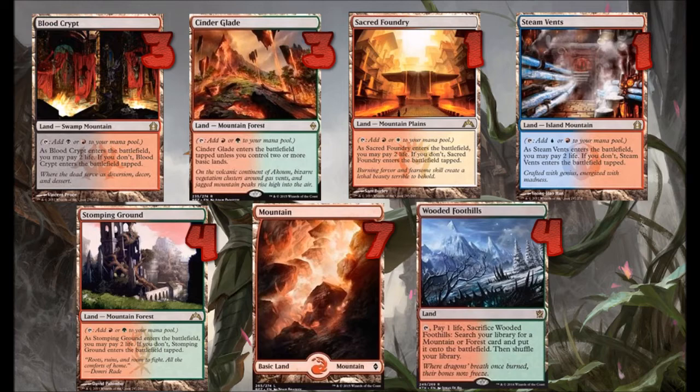And finally, we have the rest of our lands. We have all mountains except for a playset of Wooded Foothills. Our deck is mainly Jund colors, but we've got a Steam Vents in case you need to cast those Mystic Retrievals, or a Sacred Foundry in case you need to cast your Lingering Souls.